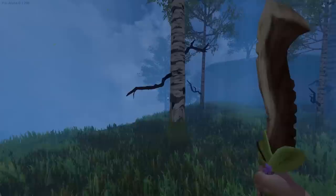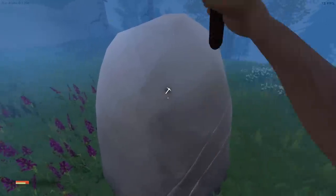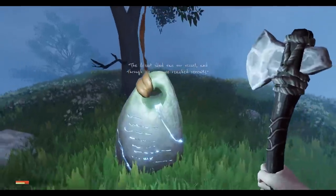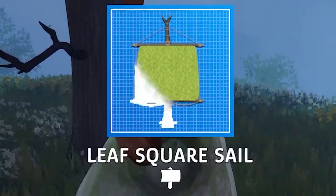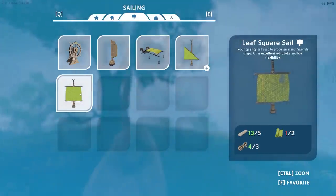We can take branches off of trees, we can pick up bones, we can mine big old boulders to get stone, and we can even chop down trees. If we head up this way - this is why we're exploring everywhere - there are these rocks, and if we hold E to learn we've learned the square leaf sail. So in the building menu we've got the new sail.